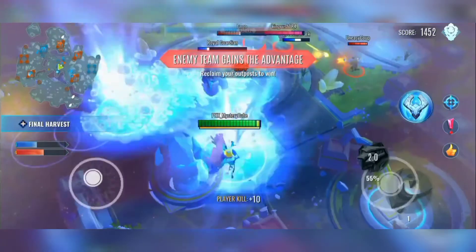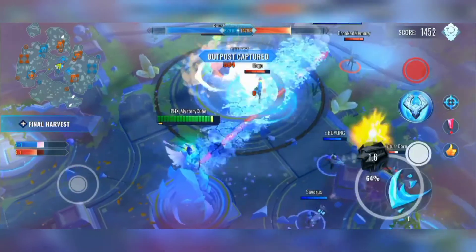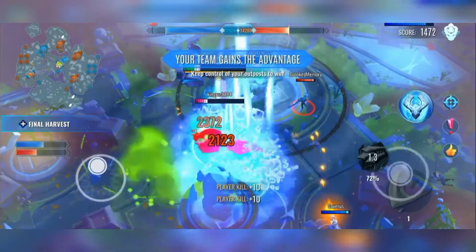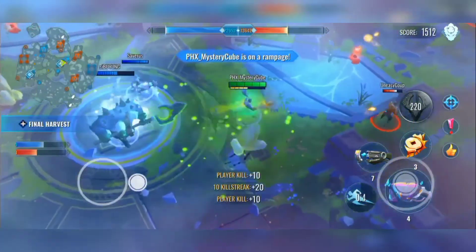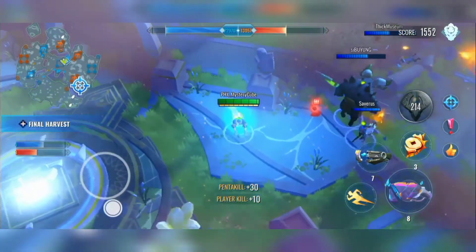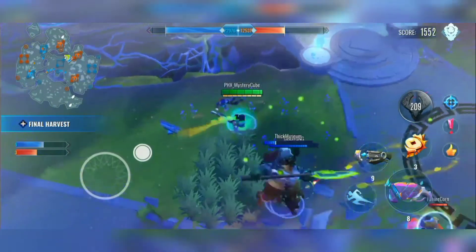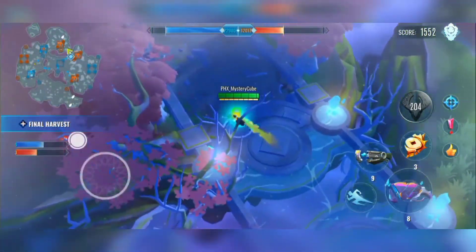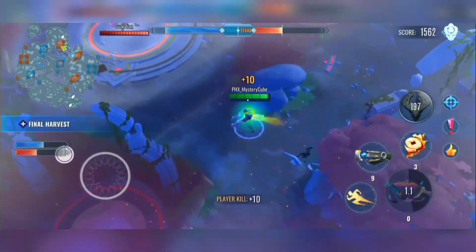If you get attacked from range, Vortex is actually really good at countering Deep Freeze Assaya because Deep Freeze Assaya is better at close range — so we win the long range fight. We got a Penta Kill! Wow, I didn't actually expect myself to get a Penta Kill. I'm not really much of a player-versus-player duelist — I'm more of an objective taker, that's my playstyle.